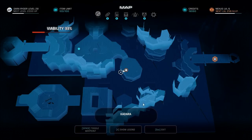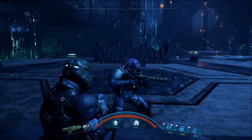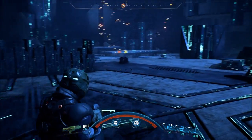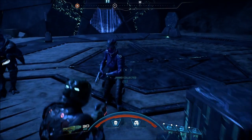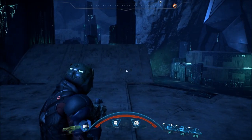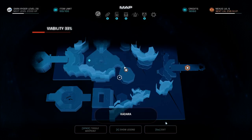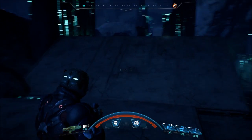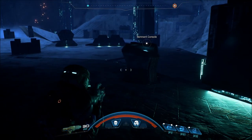I guess if we shut something down, or if we start this generator — the reactor, whatever the hell — then we can get in there. I used a bunch of ammo. It automatically removed my waypoint. And that's what I wanted to do, but how'd you know?